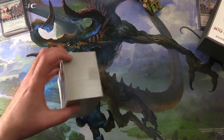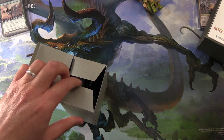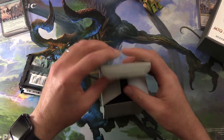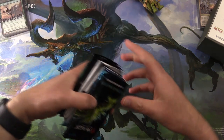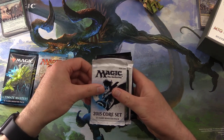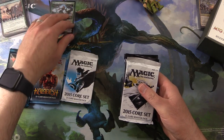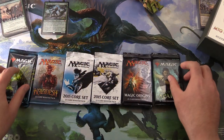We'll start off with Cody. Thank you for being a patron, sir. Let's see what I put in this one. Alright, lay out the packs. We've got an Ultimate Masters, Kaladesh, 2015 core set — nice foil planeswalker, we'll take a look at that in a moment — another 2015 core set, Magic Origins, and War of the Spark.